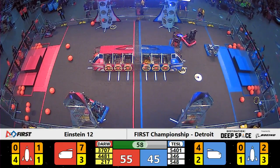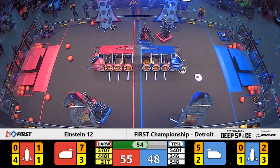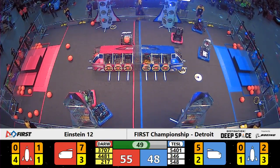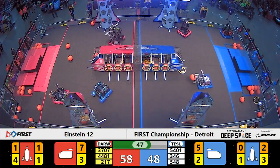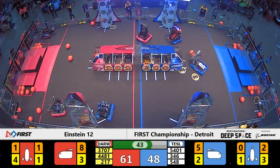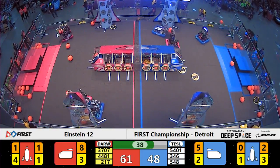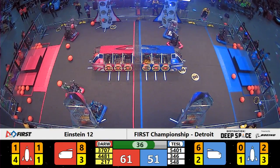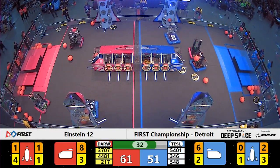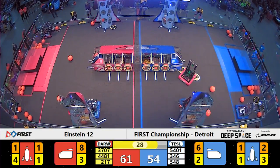One minute remaining. Red Alliance still in the lead by 10. Robostangs on the Blue Alliance still colliding with that defense from Rembrandt. They break free, grab cargo from the ground in front of their loading station. Their partners Fightin' Robotic Owls right behind them. They're able to give a bit of an opening for Owls to move in on a Blue Alliance rocket. They're going to possibly hope that cargo bounces in the right direction — it does for Fightin' Robotic Owls and the Blue Alliance.